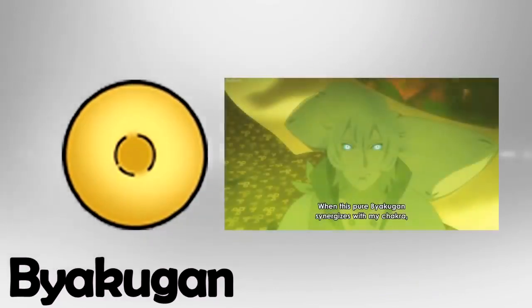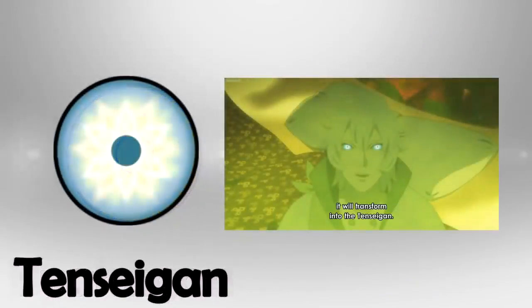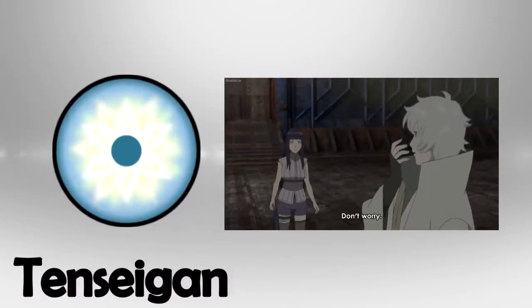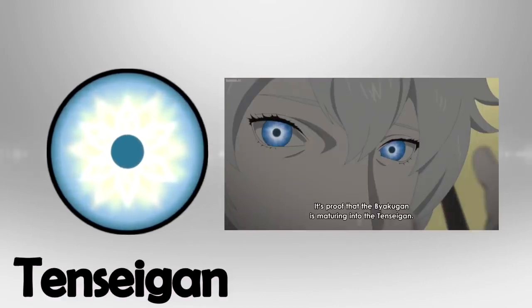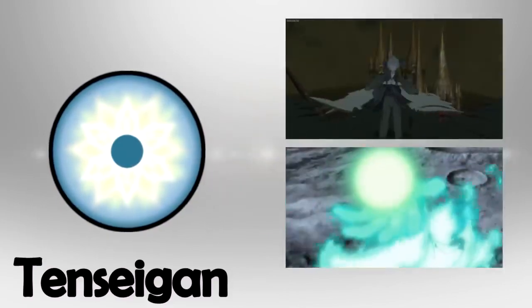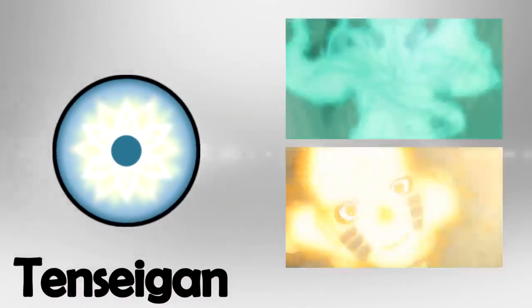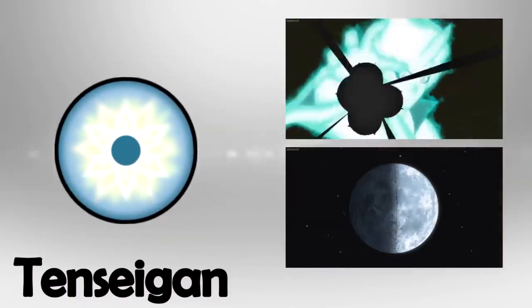When an Otsutsuki is implanted with the Byakugan of a Hyuga, the combination of the two clans' chakra transforms the Byakugan into a Ten-Seigon. The Ten-Seigon takes several days to complete. When fully achieved, the ordinary featureless white Byakugan gains blue pupils filled with what resembles overlapping white flower patterns, and the user gains several new skills such as Ten-Seigon chakra mode and truth-seeking orbs. The Ten-Seigon can lose its power and revert back to a Byakugan if the user is weakened enough in battle.